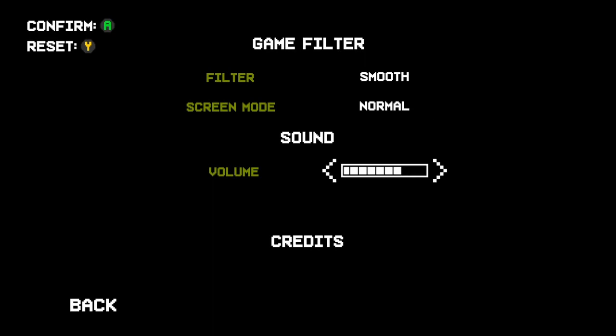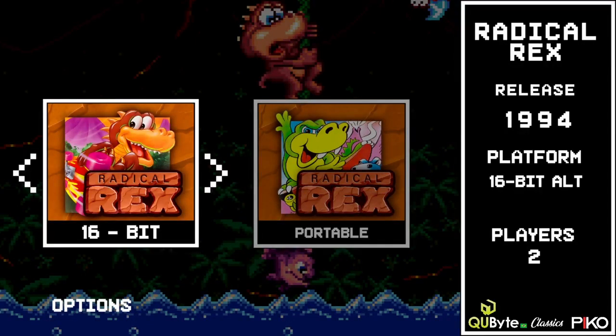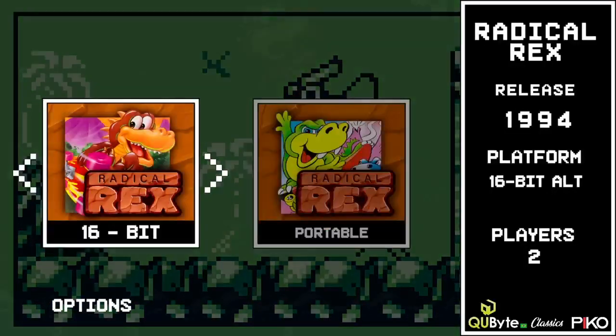I'm gonna hit options. Looks like there's a couple of options — I'll turn the volume down just a little bit. Nothing too crazy: screen mode, a filter, you can adjust the volume. Let's play the 16-bit version to start. 1994, there's two players involved, and there's also a two-player mode in the Game Boy version, which came out a year before, in '93.